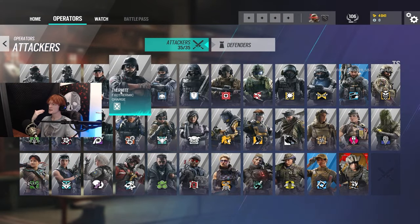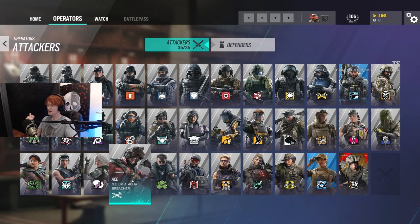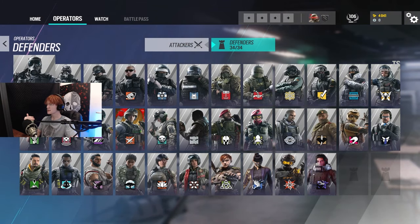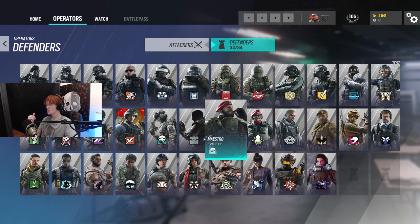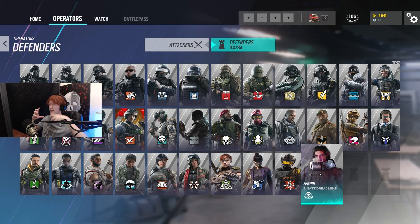All of the supports for attack include Thatcher, Thermite, Monty, Gridlock, Hibana, Kali, Ace, and Osa. For defense, supports include Smoke, Mute, Tachanka, Cade, Maestro, Mira, Malusi, Aruni, and Fenrir. These are all operators meant to sit on site and use their utility instead of running around the map just shooting people.